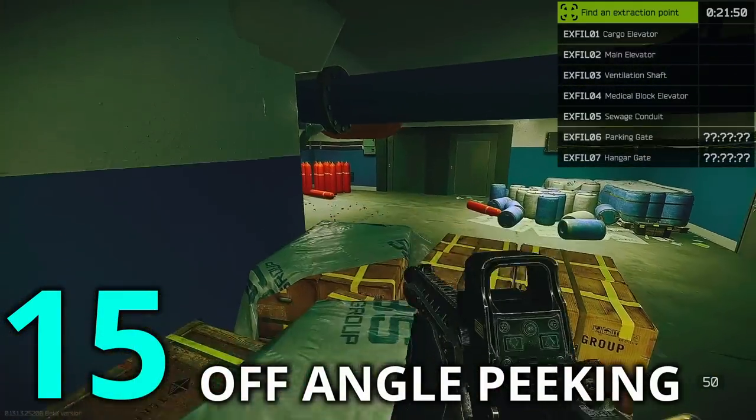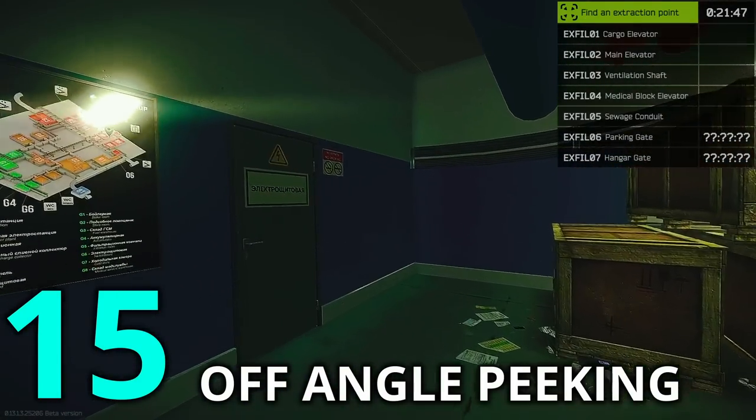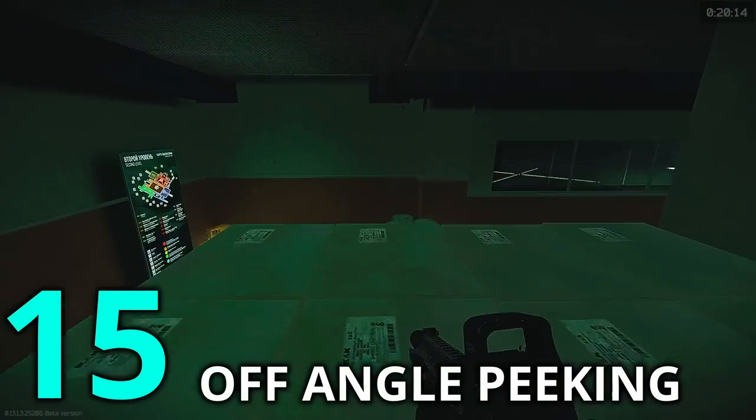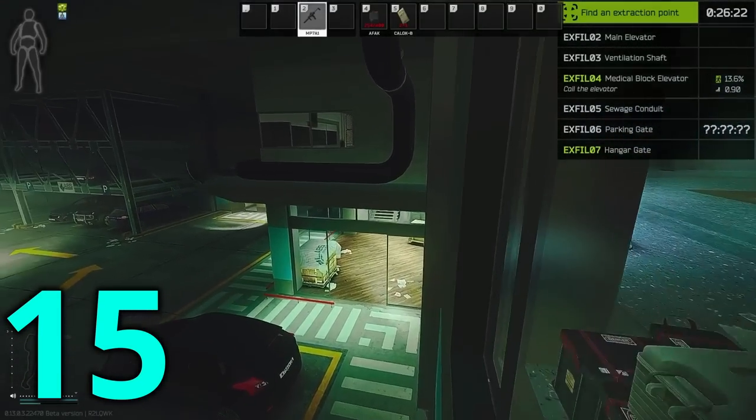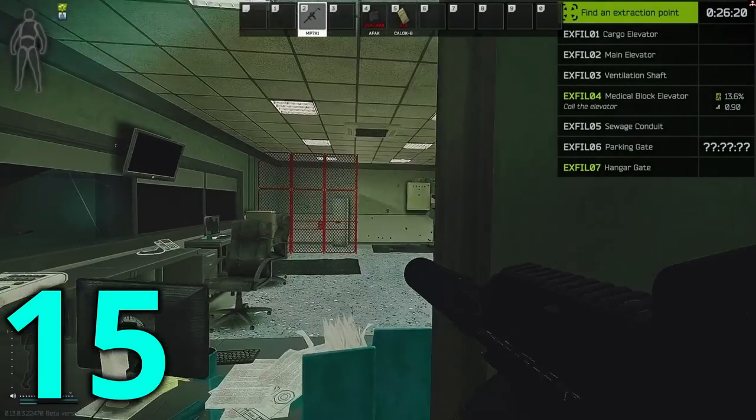Peeking with an off-angle can be beneficial to catch an opponent who is aiming at standing head height off guard. However, the risk is if they hear you jump, then they will know exactly where you are, and you're a little more vulnerable while jumping if they just so happen to peek at that exact moment.